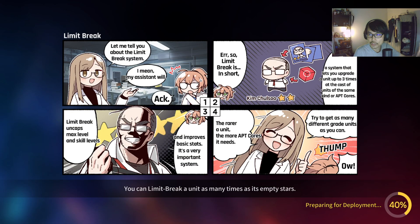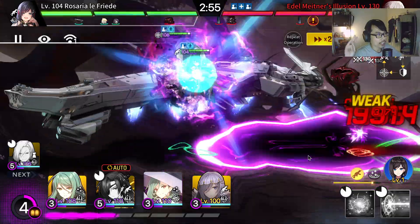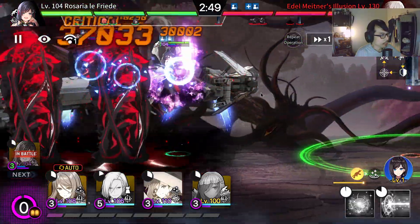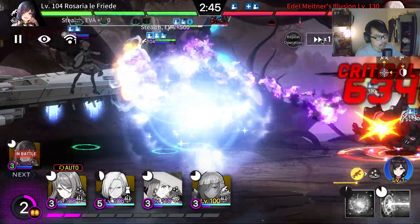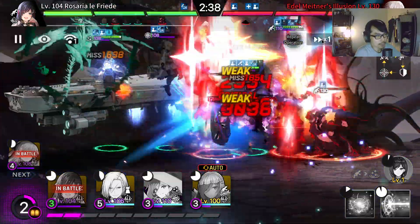Let me glance through this and show you guys how we can do this stage with these characters. This is on full auto — hands off. We have Rosaria, Lyudmila. Notice that Adele used that skill here. If you deploy ground units, that particular skill will not be able to kill you because of that. That ground attack will not be able to kill you.